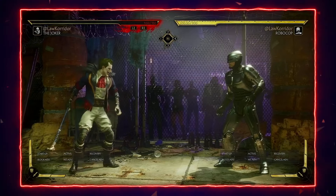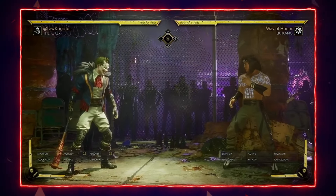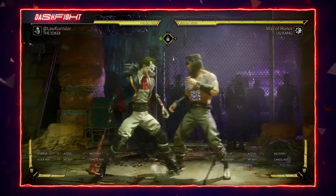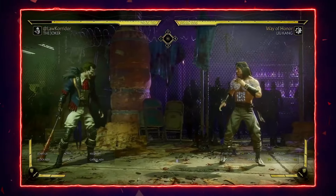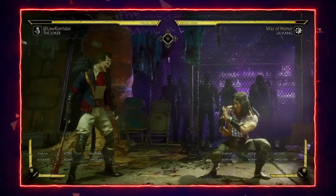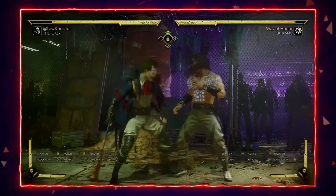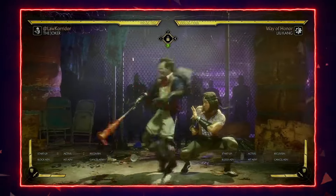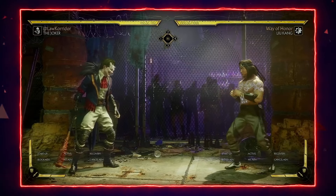Now let's talk about countering Jack in the Box. First is the up-close Jack in the Box: it's minus 14, so a reversal — for example Flying Cake — will punish it. But if it doesn't contact the enemy immediately, it's zero, neutral on block. This is the most important thing to understand, and it's visually easy to identify. For example, after 4-2-3, if it hits immediately it's a reversal punish. Also don't forget that string — you can duck the last hit. Find a way to punish it.